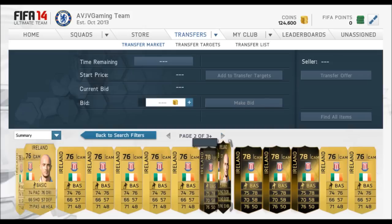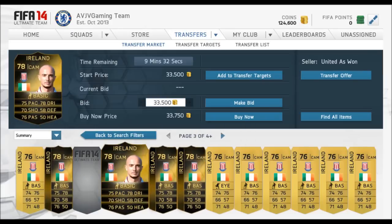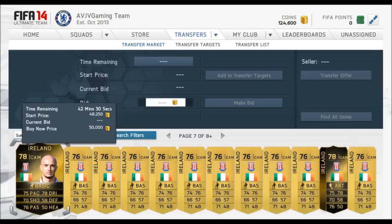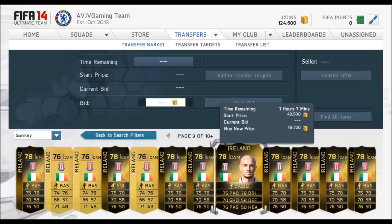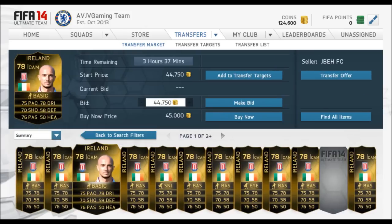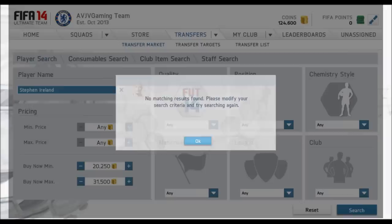Now I'm going to show you an inform card - Steven Ireland. He was going for 15,000 coins when he was out of packs. Some people have already bought most of them off the market and listed them for 70,000 coins plus, which is kind of crazy and way too early. When the cup is released he might go for 20,000 to 30,000 coins, so if you find one for under 20,000 I'd recommend picking it up. During the cup he could go up to 35,000 coins depending on how many are on the market.